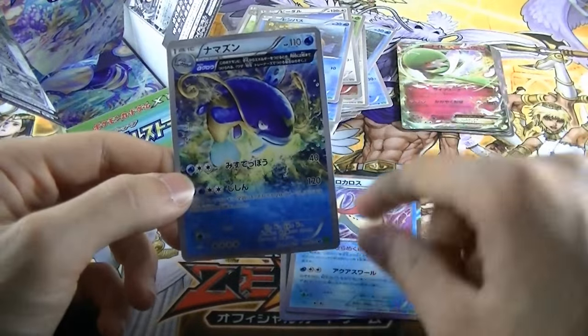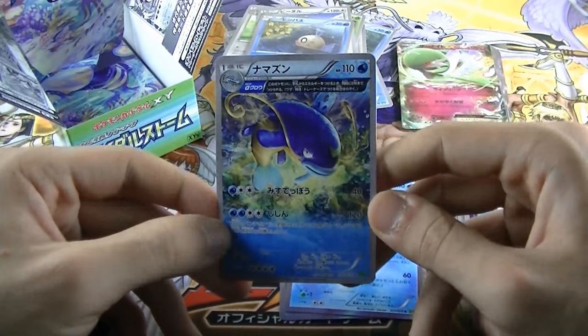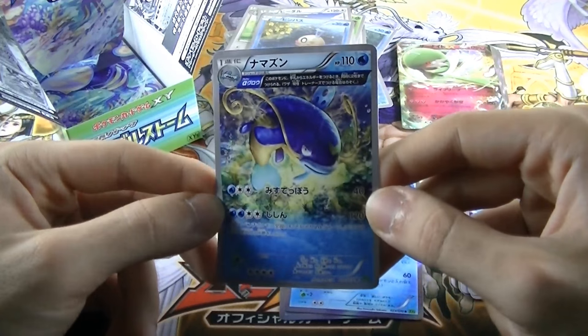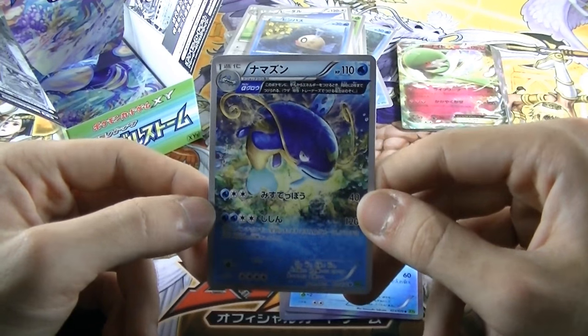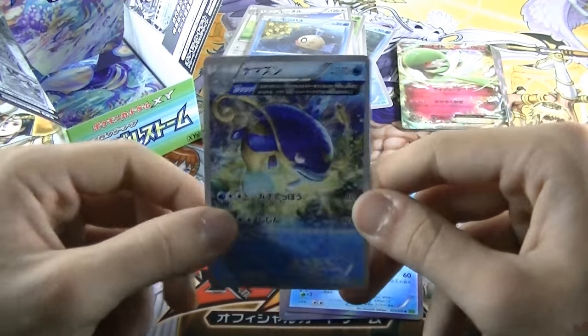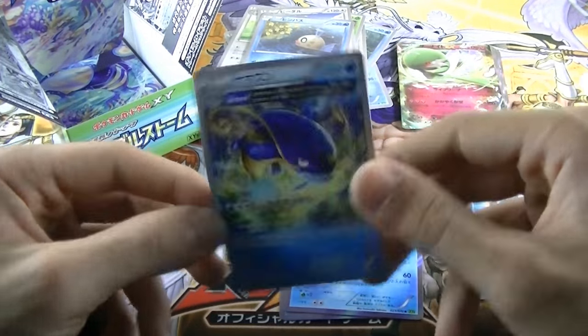And another card — again a card we were missing! It's a half art ancient trait — Namazun! Very nice, I like this card a lot. Actually it's Namazun — yeah, I said it right. Namazun!